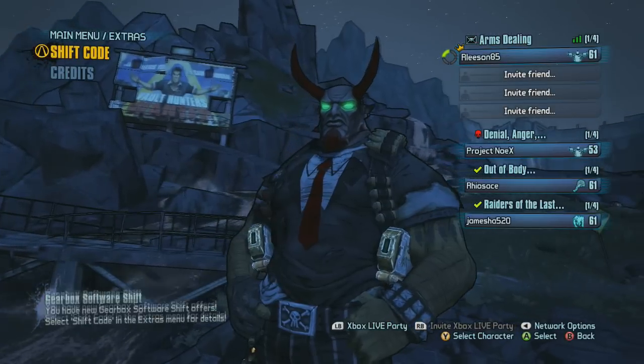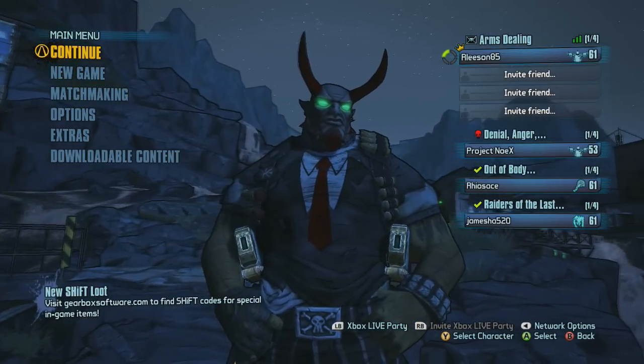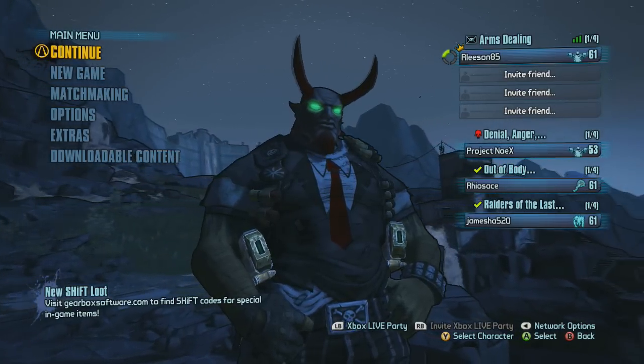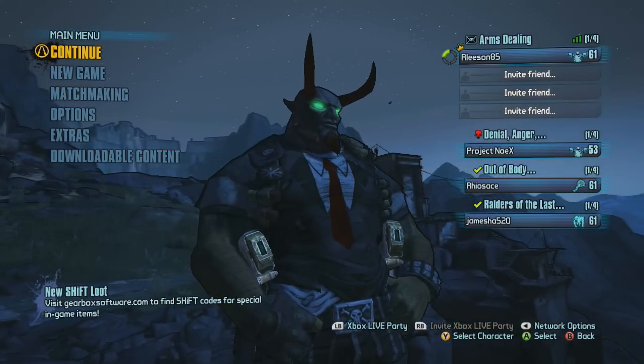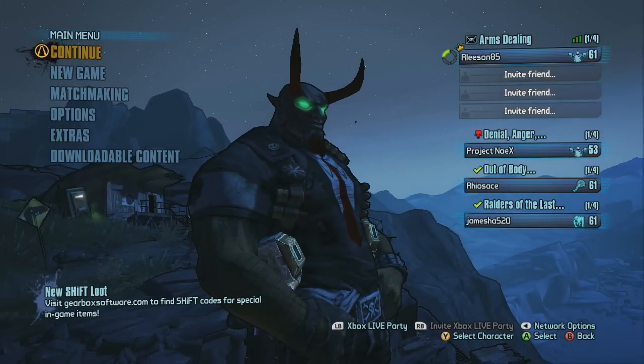Now the way this works — you want to make sure you pick your highest level character when you load the game. If you're above level 51, make sure that you are on Ultimate Vault Hunter Mode so that you will get the max stats and the highest level item possible. Let's go ahead and load it up and see what mine look like.